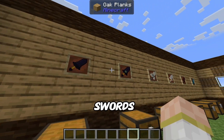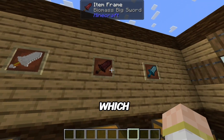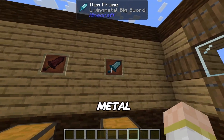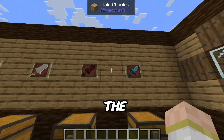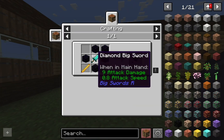This mod also adds other swords beyond the basics. In this mod you'll also find obsidian swords, ender swords, skull, quartz, biomass — which is actually a new material — and living metal, which is also a new resource that the mod adds.